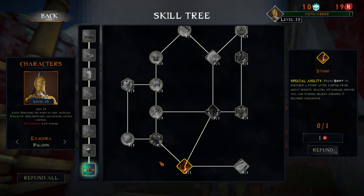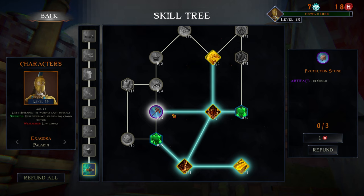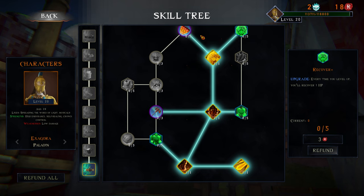Upon taking damage you release light thorns that deal damage based on your percentage of armor to nearby enemies. Increase the area of stomp, increase your HP regen, increase your max HP, shield - two percent damage, it's an artifact skill. You gain a light shield that ignores the next damage you would take - 40 second cooldown. Every time you level up heal one. Five percent armor.